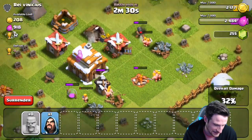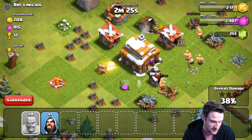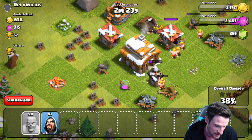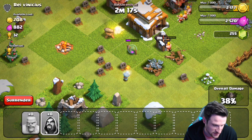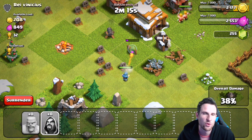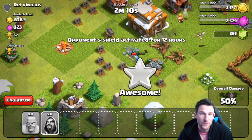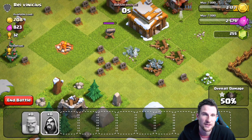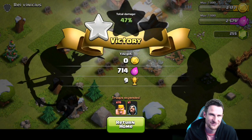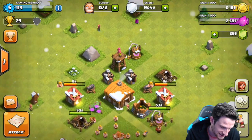Look how many hits that cannon takes to take out the barbarian — it's like eight hits, this is so funny. Looks like there's a good amount in the town hall as well. We're just going to use this last wizard. I probably should have used them earlier so we can have more room for barbarians. We got that 2500 elixir so we can upgrade the army camp. We actually got 50 percent — maybe we can stay sub-200 trophies the whole time, we're at 29 right now.